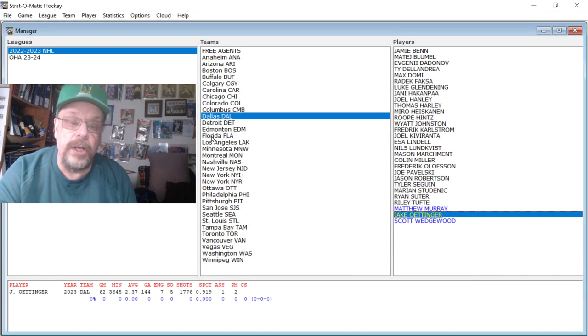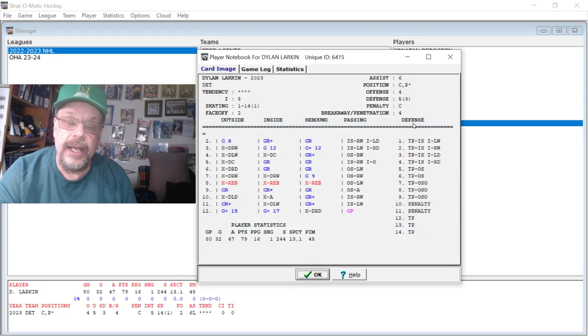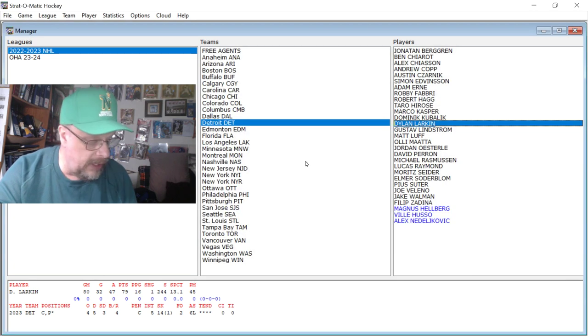Next one is Detroit. We're going to look at Dylan Larkin: 32 goals, 47 assists. He was a 5 defensively and 4 offensively, skating 14, intimidation 5 — which is not really actually great.